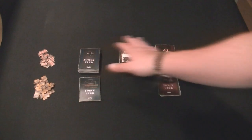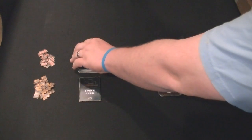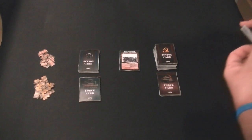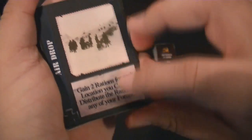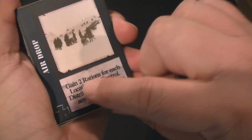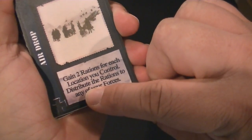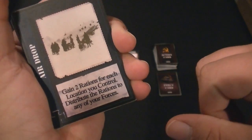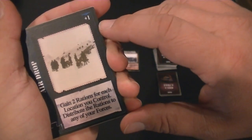There are two large decks of Action cards and two decks of Force cards, both for the Germans and the Russians. Action cards are just that — they are cards that can take actions for you. There are two components to the Action cards. They will have an effect if you play them, such as this Air Drop card: you gain two Rations for each location you control and distribute the Rations to any of your forces. This is something you could play on your turn to gain more Rations if you needed them.